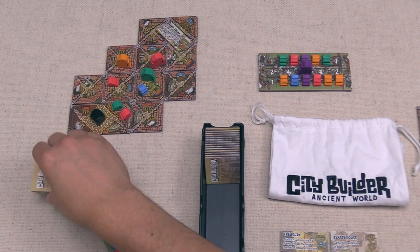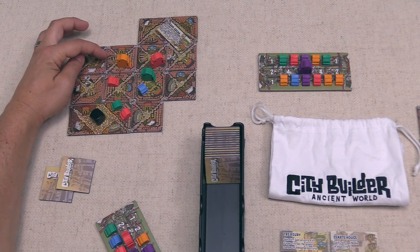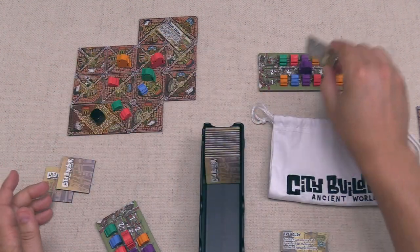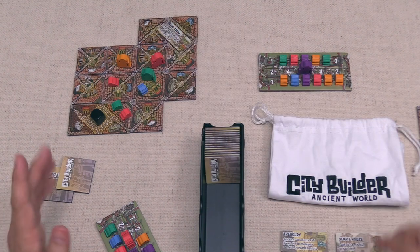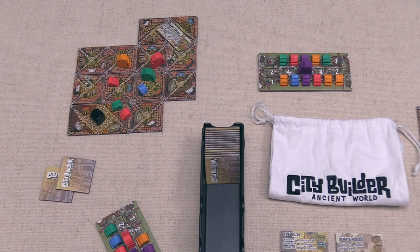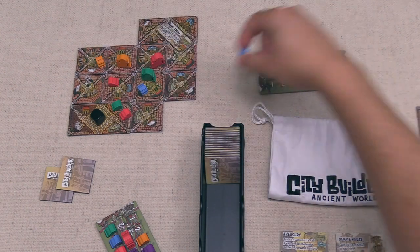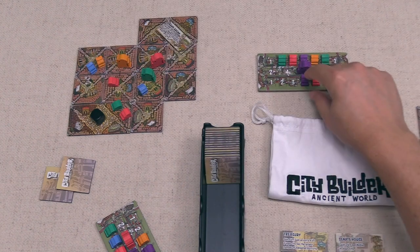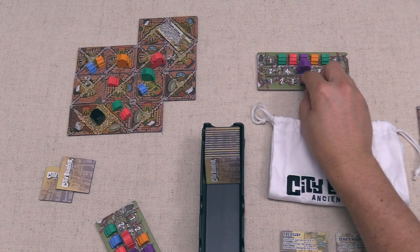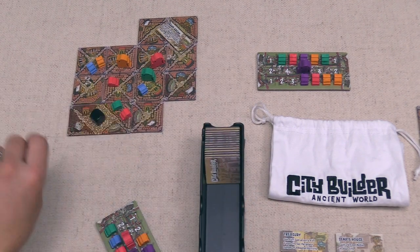The black player places a tile, completing a district with two vacant houses, a statue, and an orange landmark. They could technically build the Senate House here but don't have any purple nobles yet. Instead they settle a small orange settler, and with the statue they choose to settle a blue. The next settler in this row is now a noble worth four victory points — you need three different landmarks in a district to place a noble.